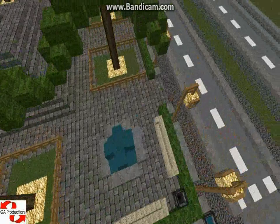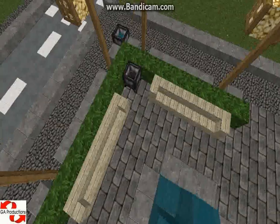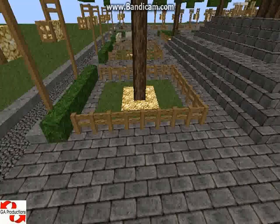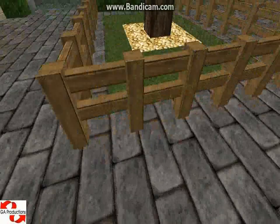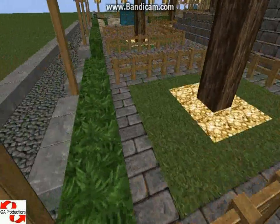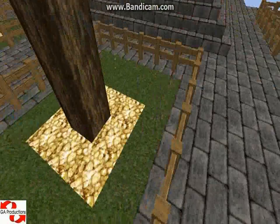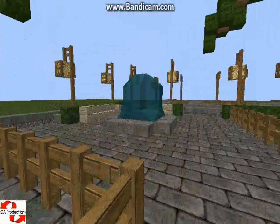This is the fountain, some seats, a bench seat and a bin — don't throw your stuff on the ground. Some other small palms. I really like how this fence became. You can't go there and do whatever you want, it's around. There's a light here too. I really like how it looks.